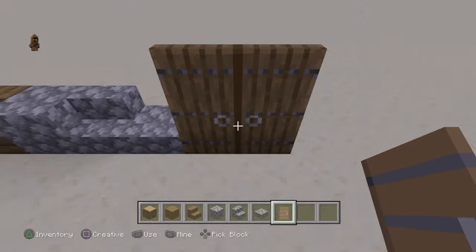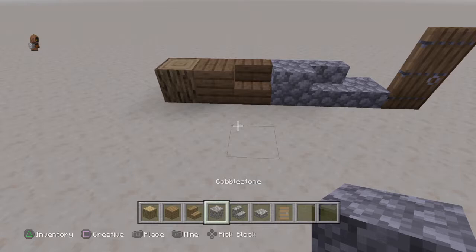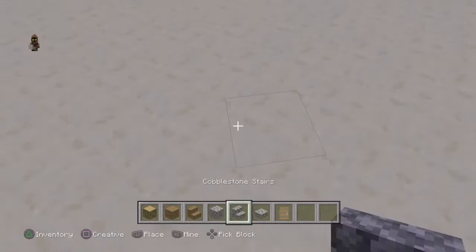So those are the blocks you will need: oak logs, spruce planks, spruce stairs, cobblestone, cobblestone stairs, cobblestone slab, and a spruce door. So let's get into it.